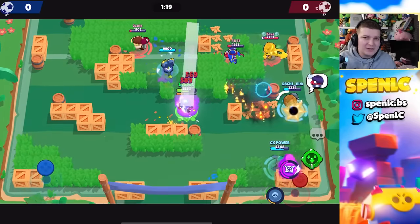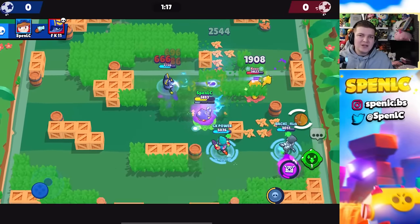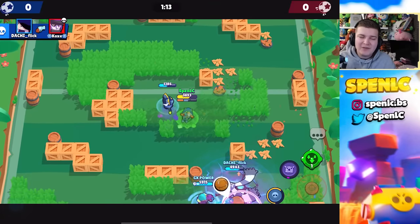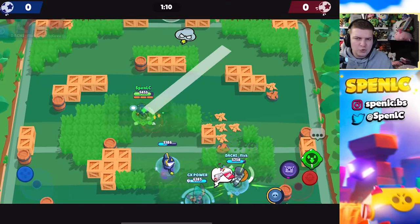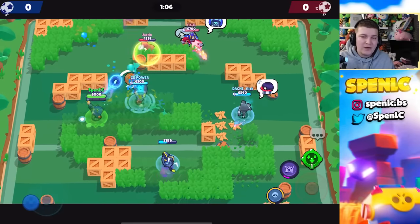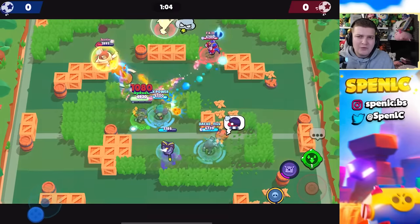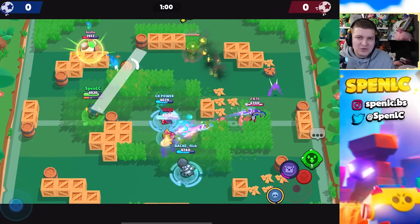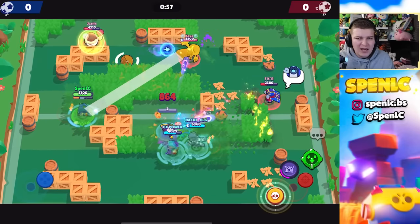The first one is Shocking with Jesse. This star power can be good at 500 trophies, but anything outside of that is absolutely terrible. It reduces the range by 51 with every single Shocky bounce, and the Scrappy Turret is just really inaccurate anyway — you literally just have to move in a straight line to dodge every shot.